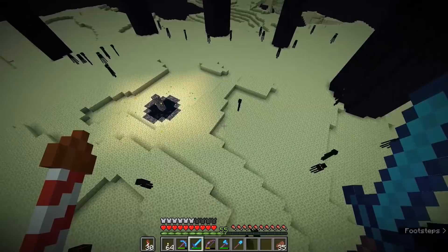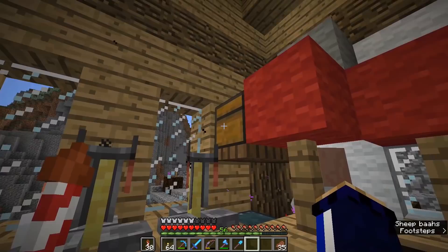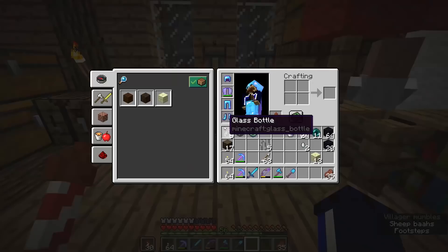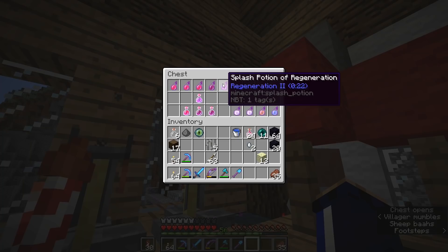I think that enderman might have even gone through the End portal, which means he's probably spawned on our farm right about now. We're going to head back to the farmhouse because we've got a little bit of business to take care of with this dragon's breath. This is an ingredient that I haven't really explained before — the idea is that it's here to make lingering potions, and you can do a lot of fun stuff with those.